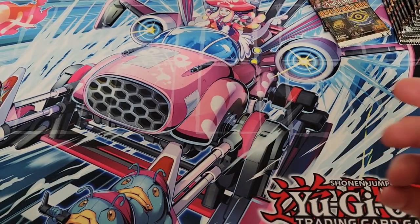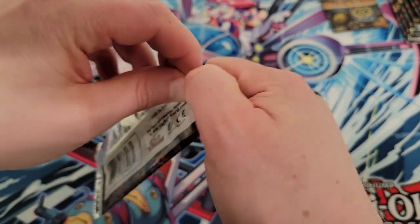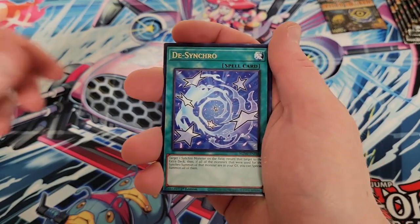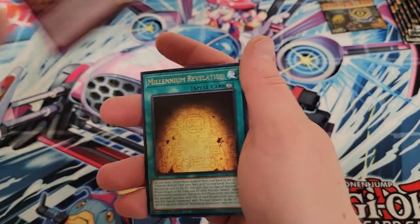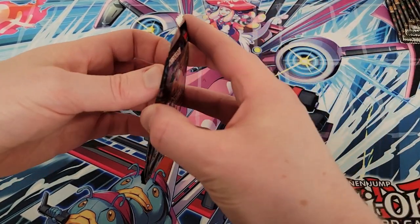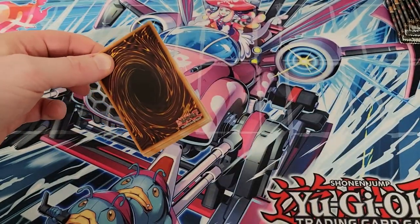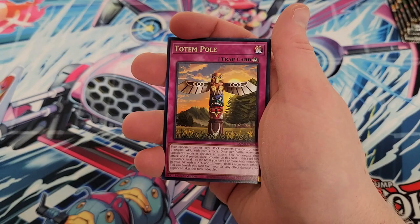The first Rarity Collection took care of a bunch - Imperm, Ash, a lot of hand traps. We're getting Ghost Belle in the second one if my memory serves correctly. There aren't that many left that are really big cards people absolutely need as staples. We're probably going to see Chaos Angel, because that was a duplicate - gear blade there - but Chaos Angel was really expensive on its first print and hasn't been reprinted since. There's a chance we could see an SP Little Knight print as well.